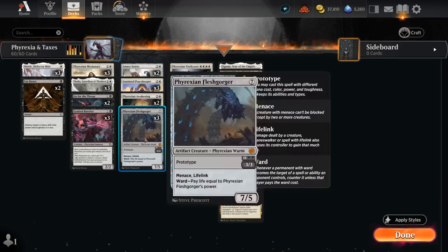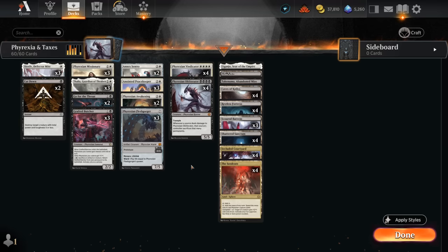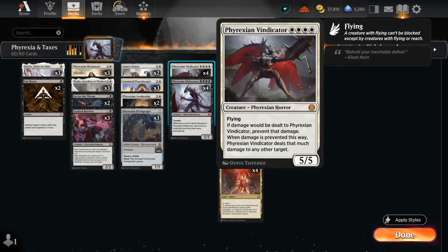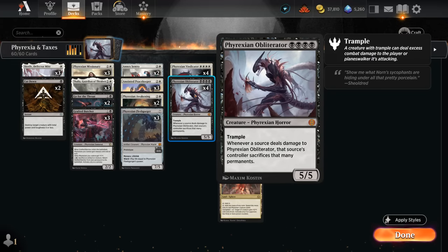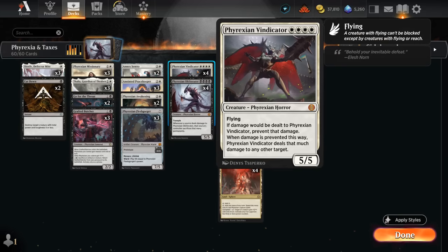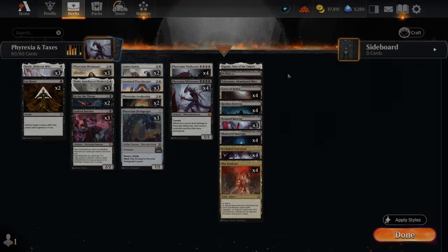The Awakening's incubator can also turn into a nice 4/4 creature that applies pressure. We have Phyrexian Flesh Gorger, which can be prototyped for three mana or cast for seven later, and is another Phyrexian that benefits from Awakening and mana fixing. Our four drops of course are Vindicator and Obliterator — opponents will generally avoid damaging them, making them pseudo-unblockable, but occasionally opponents are forced to block or attack into them. That's the deck; let's jump into some games and see how it does.